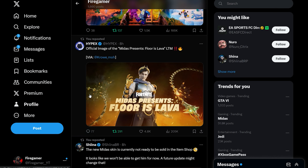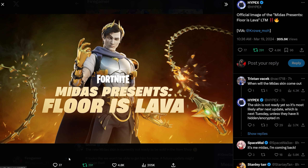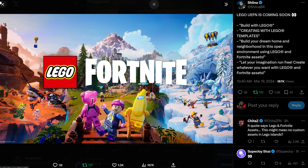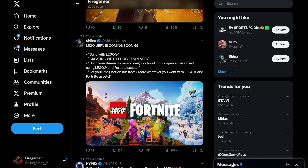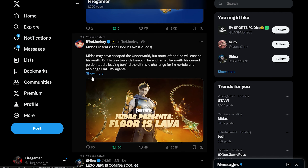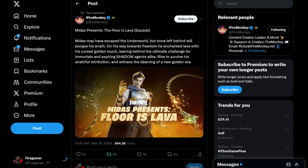Here we can see the official image of the Midas Presence: Floor is Lava LTM, shout out to HypePacks and noe_moh. It's really exciting — if you guys play this mode, comment down below what you think about it. Lego UEFN is also coming soon, letting you build your dream home and a neighborhood in an open environment using Lego and Fortnite assets.